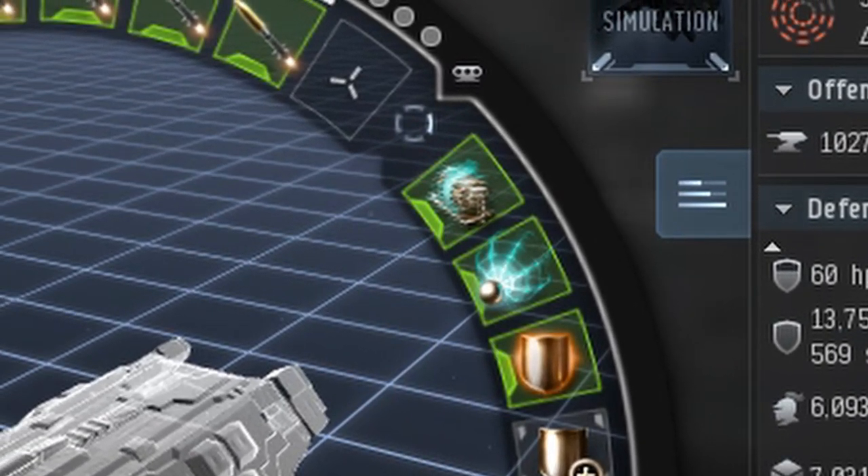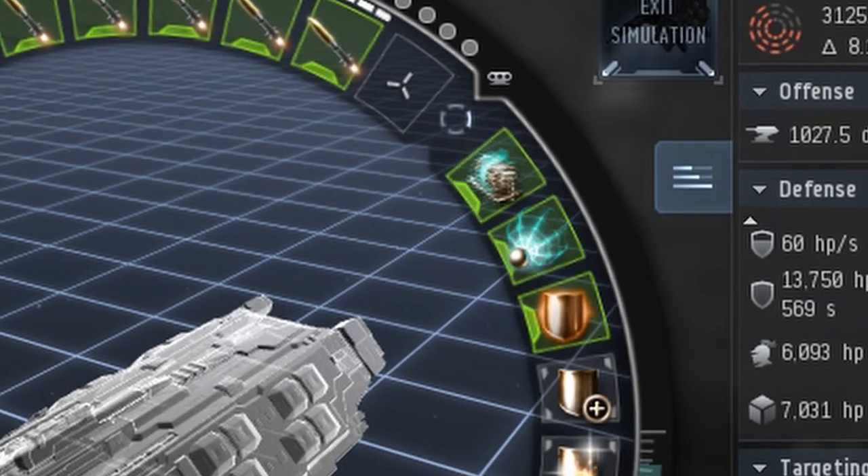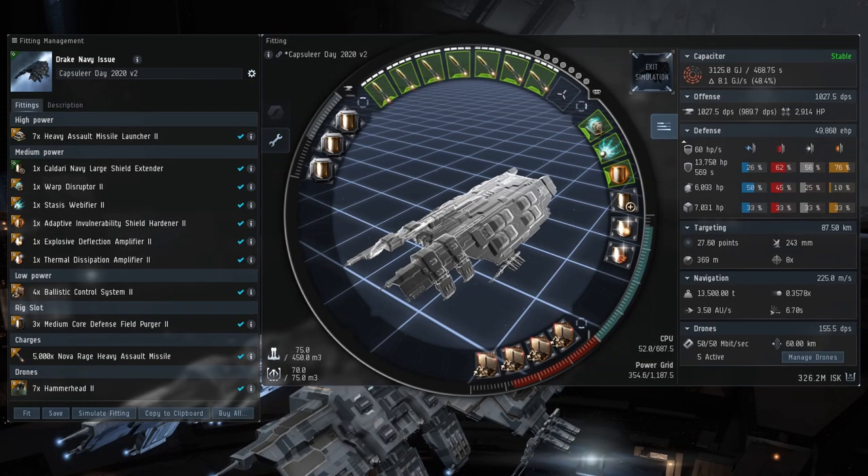Moving on to the two things you absolutely need to run these sites successfully: the warp disruptor and the web. 90% of ships are going to be swarming around you within 10 kilometers, so you can use the web to slow them down and apply more DPS, getting rid of them faster. And the disruptor is what you need to keep the last cruiser on the field so it doesn't warp away with all the valuable loot, pissing away all of your hard work.